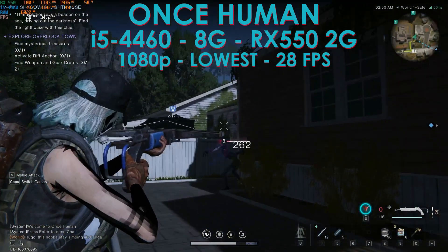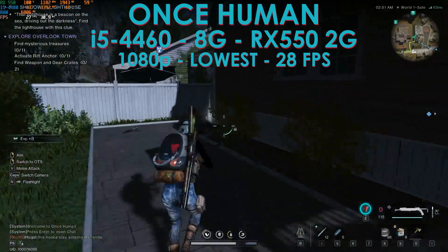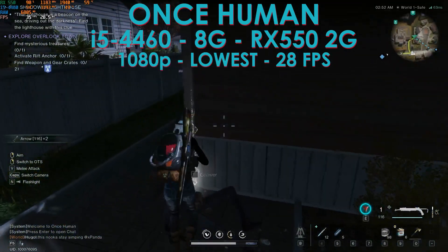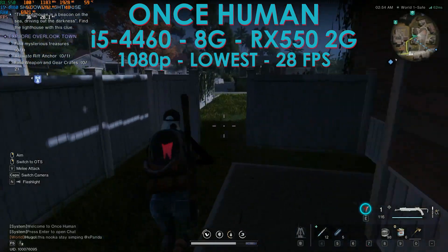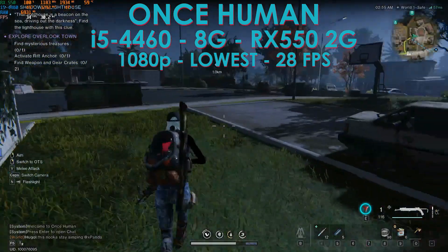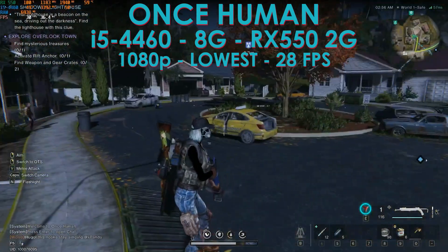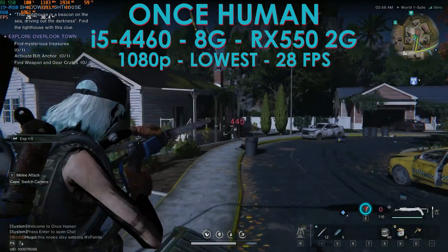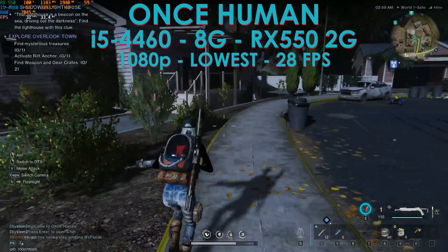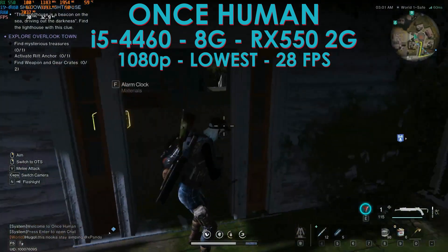Jumping to the RX 550 2GB variant — I don't have the 4GB variant. The results are meh, really meh. We get an average of 28 FPS, which is somehow playable if you're okay with that quality and FPS. But adding the stutter that card causes in this game makes it unplayable. I won't recommend the RX 550 2GB — and even the 4GB variant I have doubts about, since the GPU compute power is at 100% utilization.